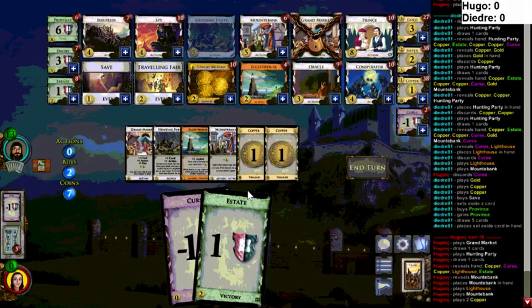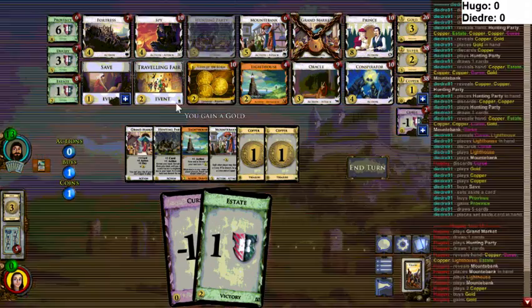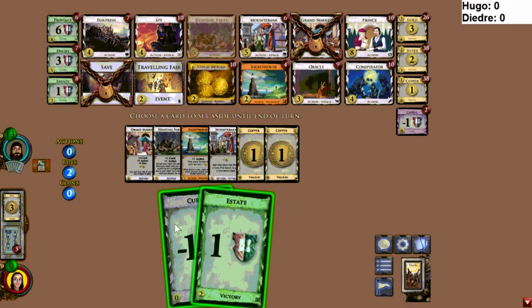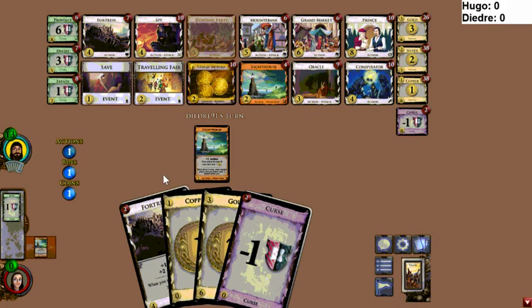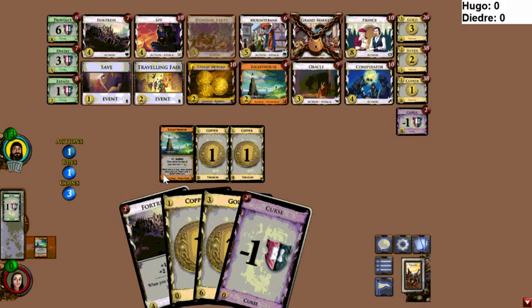On seven — what do you do? Well, you definitely save something. I'd save the curse over the estate. You can maybe save the curse next hand if you don't find a Lighthouse — that's reasonable. Only three Hunting Parties in the deck. I'd probably be going — that's kind of just rough. With seven Hunting Parties and a lead, it's tough for me to see how Hugo wins this one. Words are hard — yeah, I think Hugo is going to have a tough time winning.